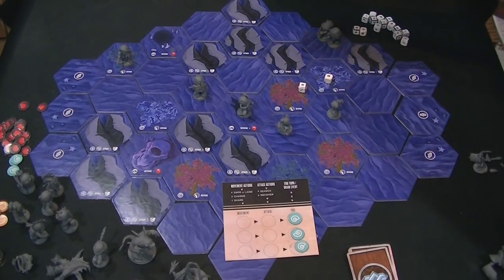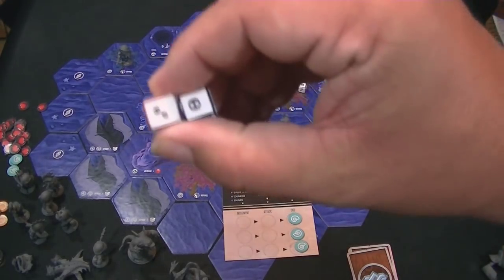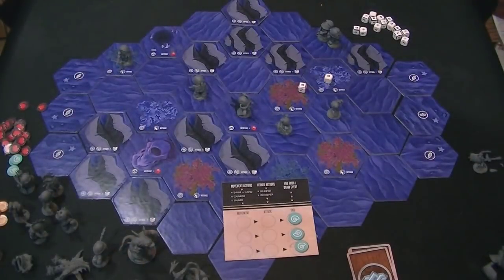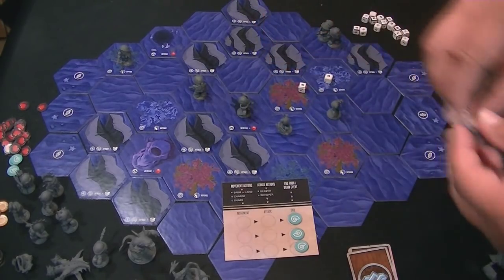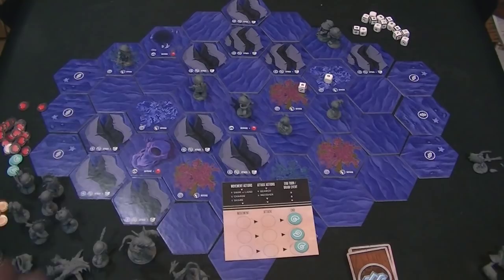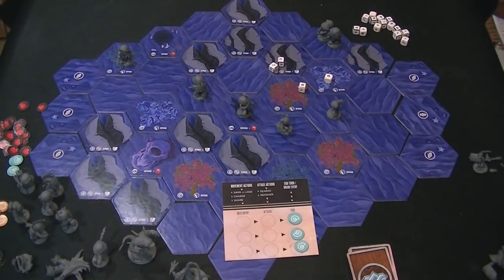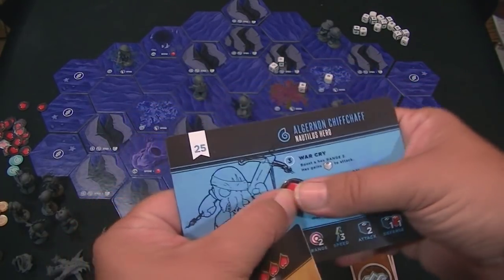So the attacker — Jeffrey — uses a black and a red die for attack, versus Algernon's black and red die for defense. We'll take these two attack dice. We got a black and a shield, then another black — so that's two hits. Then we roll the same two dice for defense. We got one shield, so Algernon takes one point of damage from that particular attack.